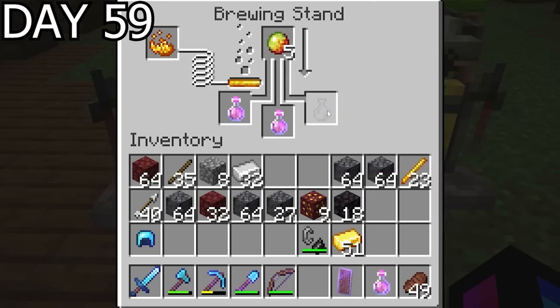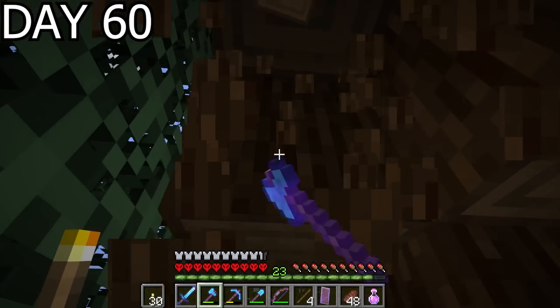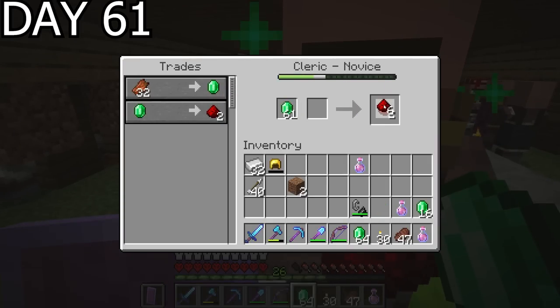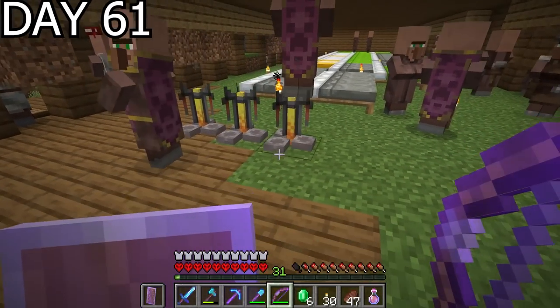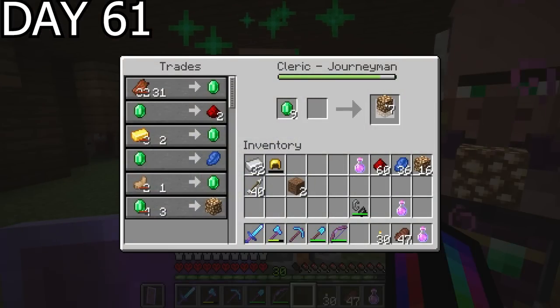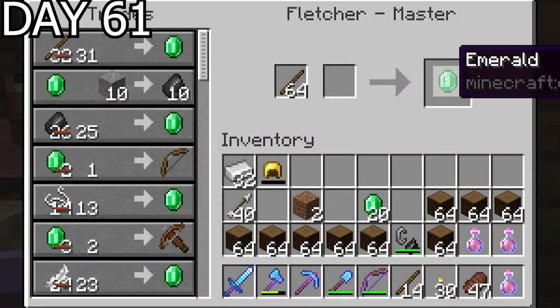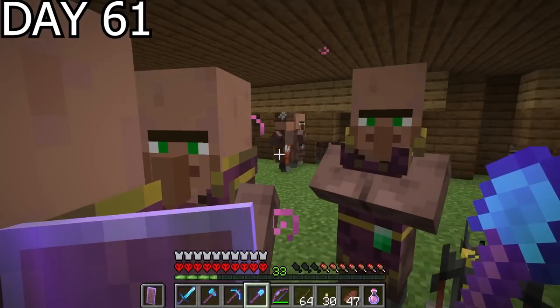As I wanted to level up the clerics so they'd hopefully sell me ender pearls, I got to work tree harvesting — and that's basically all I did for the next day too, though I did stop to trade some of that wood with the fletchers for a profit. Day 61, I had enough money to trade with the clerics. I levelled them up best I could before running out of money, and some of the redstone I got from them I used to extend the durability of my fire resistance potions from three minutes all the way up to eight minutes. Then I traded with the fletchers to get enough money to buy ender pearls from one of the three clerics — only one, because the other two weren't offering the ender pearl trade.